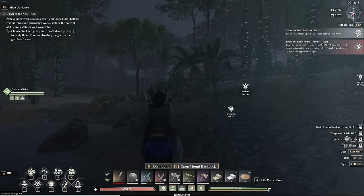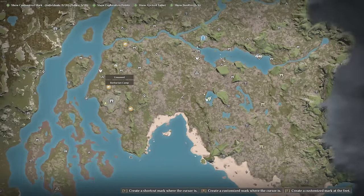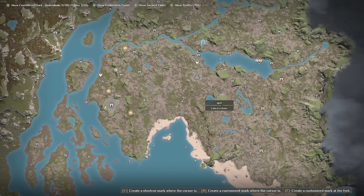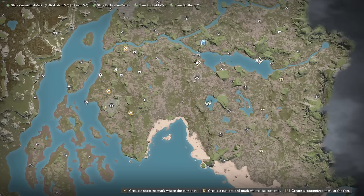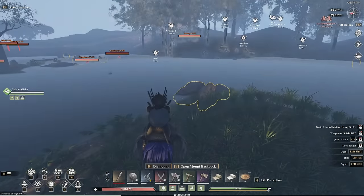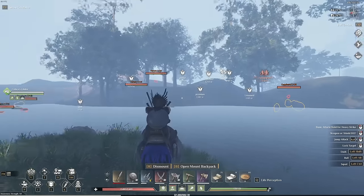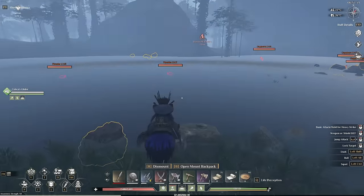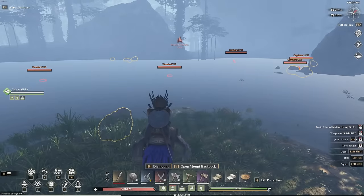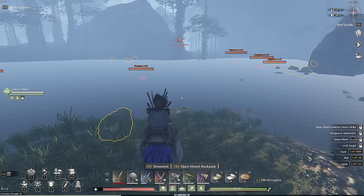Here we are at our third recommended base location. This one is a little more inland than the past two spots and is more suited for very early game — you can come here at pretty much any level, because this zone should still be free of jaguars. The only low-level enemies to watch out for are the piranhas in the water. There are really no dangerous creatures around here — some harmless capybaras and turkeys, maybe a few boars. For danger I'd give this a one out of ten; it's almost a perfect score.